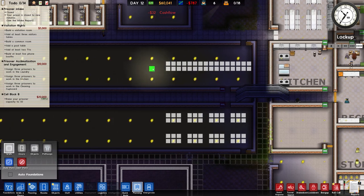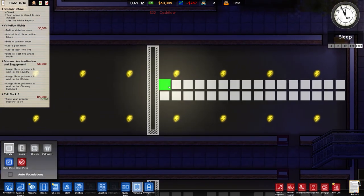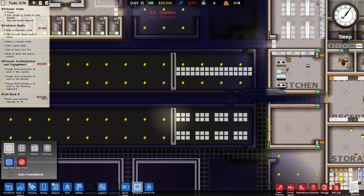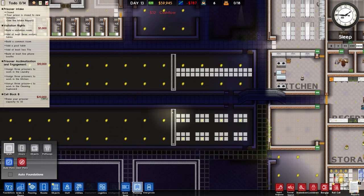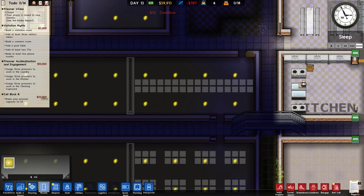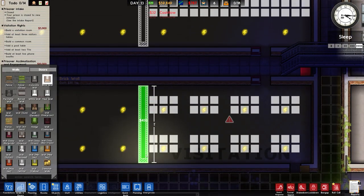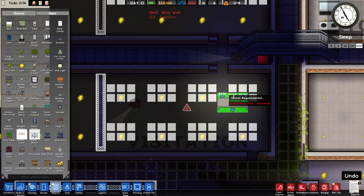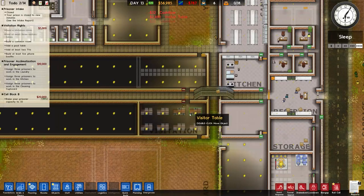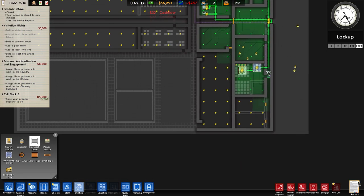So we're going with closed booths — eight on each side, which works out perfectly. That does mean the wall goes right next to them, but it doesn't matter. Going to rooms to designate a visitation room. We'll put in the wall along the left hand side and place visitor tables facing up. The grant requirement says to build a visitation room with at least three visitor tables — yes, that's done. Now going to utilities and electrical cable, running it down and across the back.